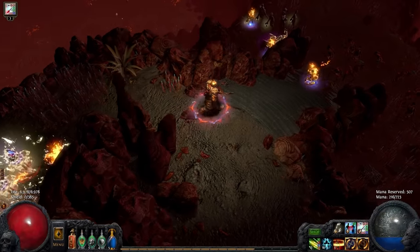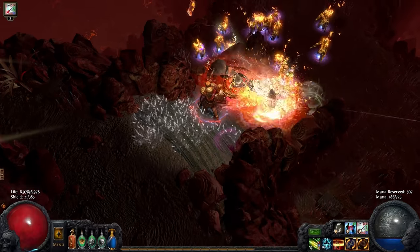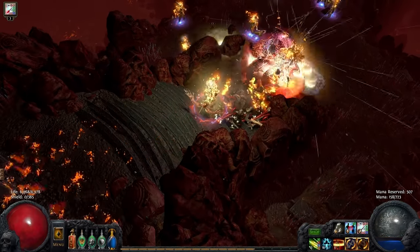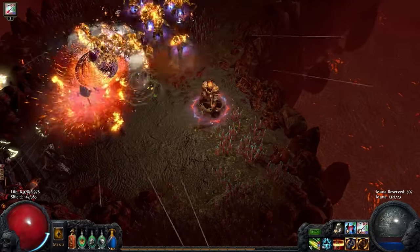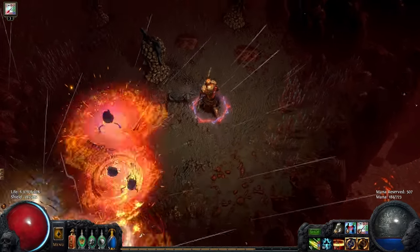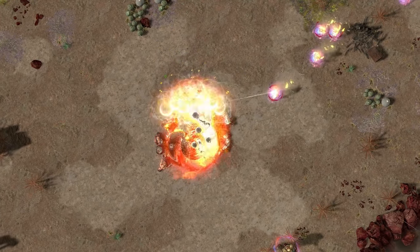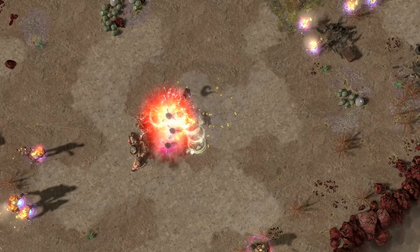Each time a ranged attack totem ignites an enemy, the Eye of Innocence will attempt to apply fire damage to the totem instead of the player. This is technically a hit, causing the totem to reflect a portion of its life to nearby enemies. However, the fire damage is ignored due to the fire immunity of your totems provided by the Tukuhama Ascendancy skill. This clever combination results in targeted positions for your totems to pull nearby enemies toward, providing a more strategic playstyle.